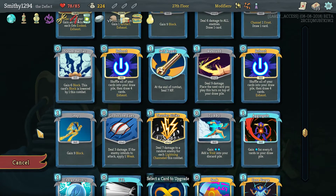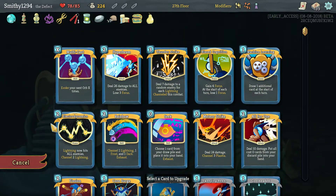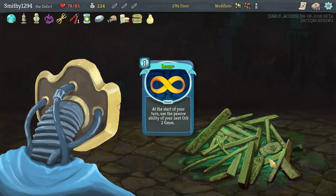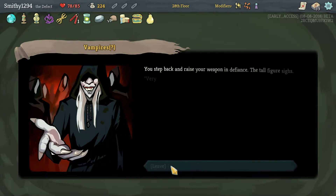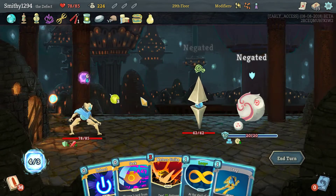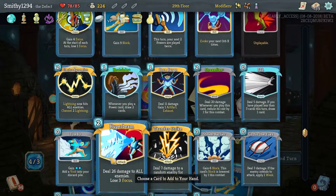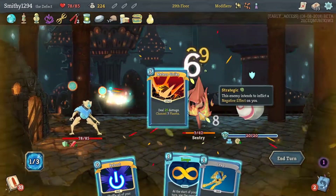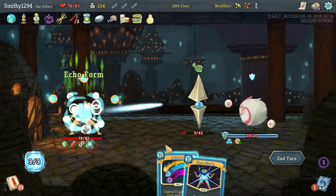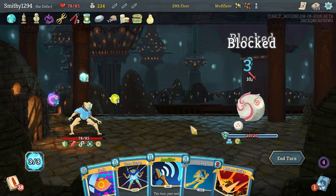Let's upgrade this then. We really need a Mummified Hand. Get this out there, get it right there. Probably shouldn't have played the Rainbow because it evokes all the plasma, but you know. Double up on this. This is going to hurt — didn't have a chance to get any buffers out or anything, so not good.